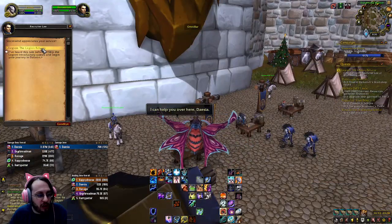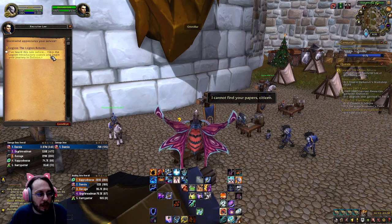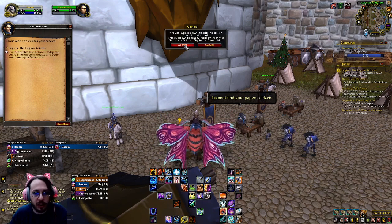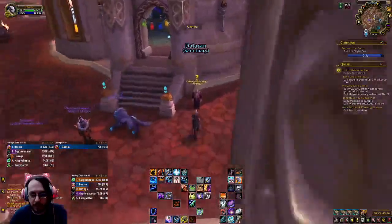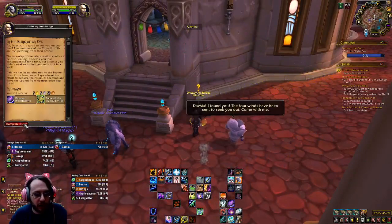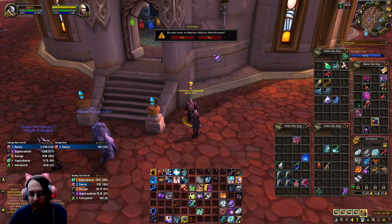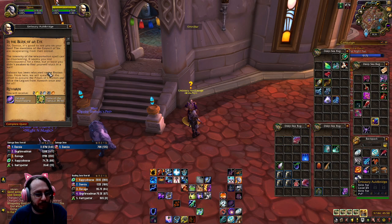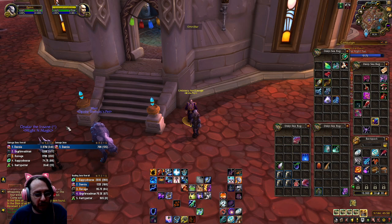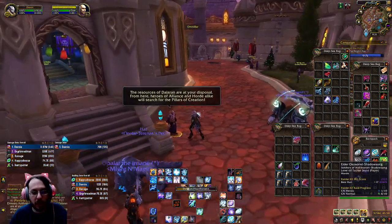So here we are — we're going to start our Legion quest. We're here in Dalaran now. We skipped the opening introduction. We're going to go ahead and turn in the quest. Let's check out the broken Hearthstone. We turn in the quest, we now have a new Hearthstone, and now it works.